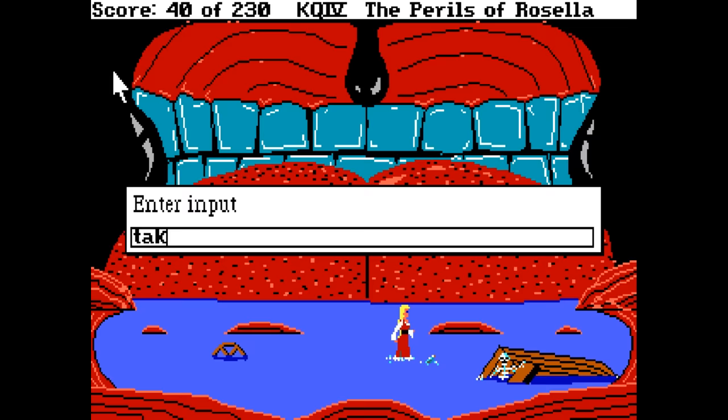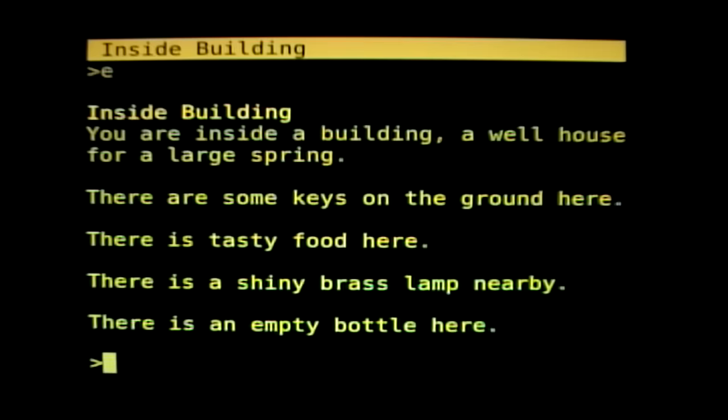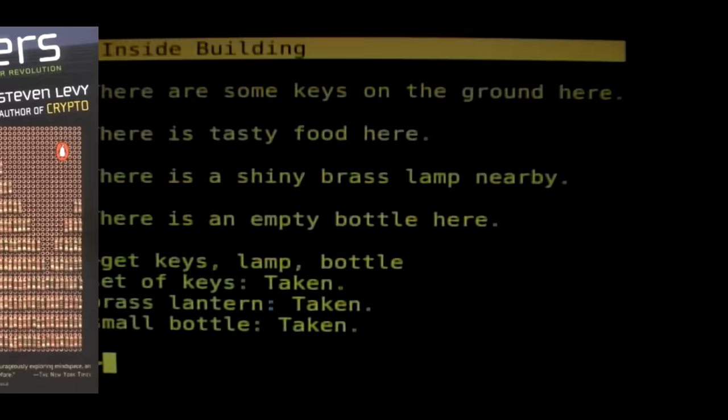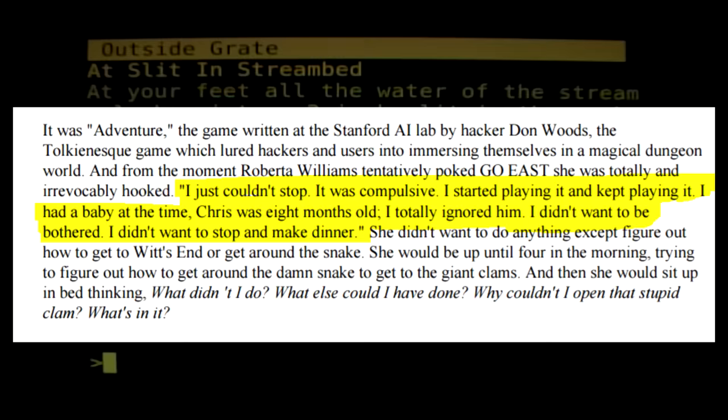Roberta Williams was heavily inspired by Colossal Cave Adventure, a text adventure game released in 1976. Like many others, she obsessed with figuring out the puzzles, getting stuck months on end. She enjoyed the challenge and the fact that you could screw up. She would draw elaborate maps, take a perverse amount of notes, and find genuine enjoyment in doing so. An excerpt taken from Hackers: Heroes of the Computer Revolution by Stephen Levy quotes her as saying, 'I just couldn't stop, it was compulsive. I started playing it and kept playing it. I had a baby at the time, Chris was 8 months old. I totally ignored him. I didn't want to be bothered. I didn't want to stop and make dinner.'